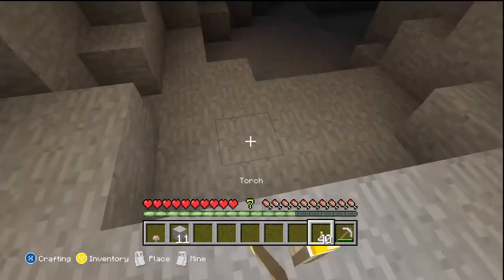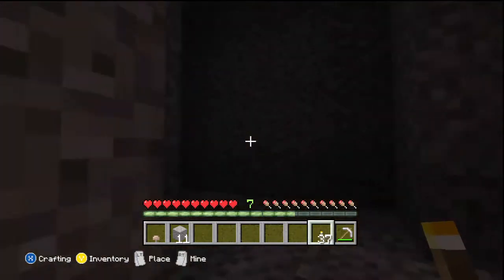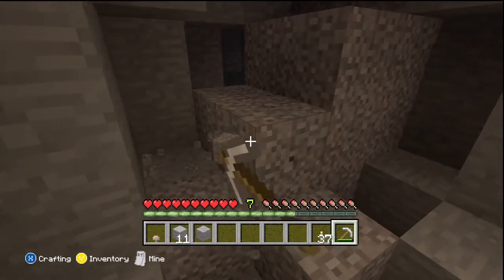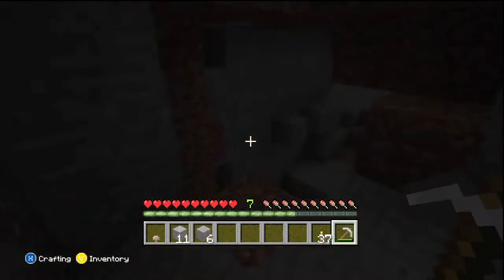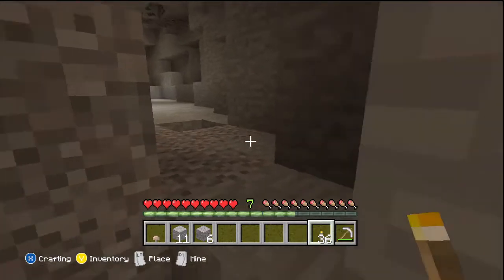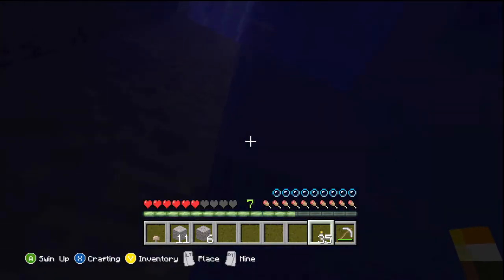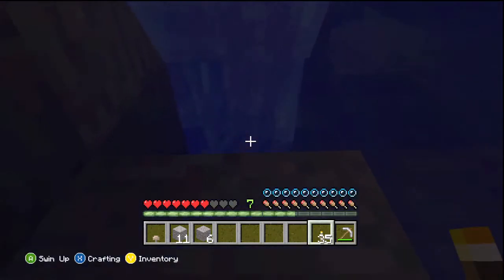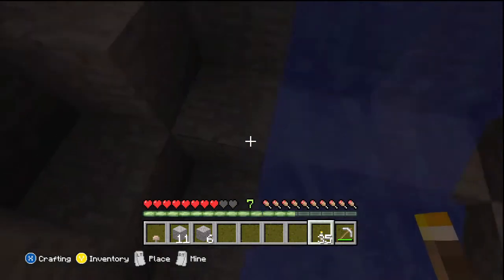This cave is really sick — it has so much room to build stuff. The wheat farm is also going to be down here because I don't really want to make one up top since cows walk on it. You can actually put a fence under the dirt and it won't till your soil — that's a tip for you guys mining above ground. It's a really good tip if you don't want to build a dome around it, which is what I did before I learned about the fence trick.